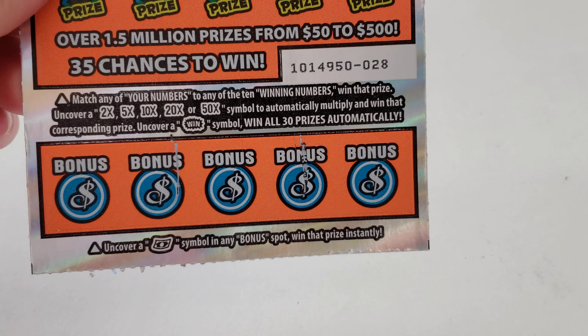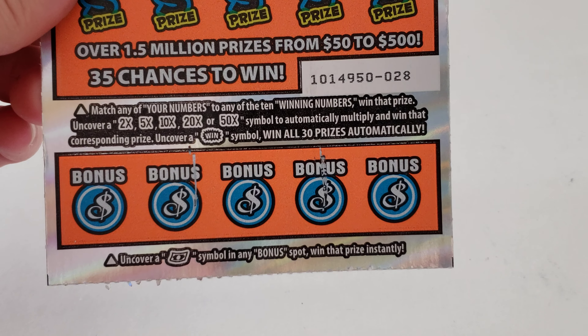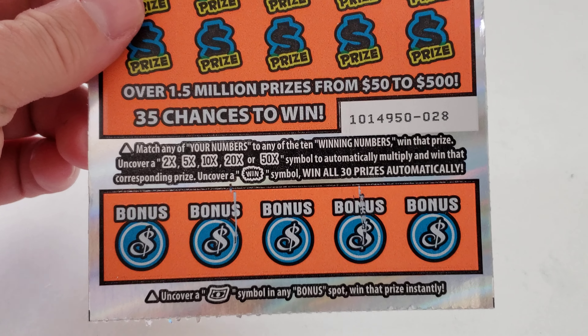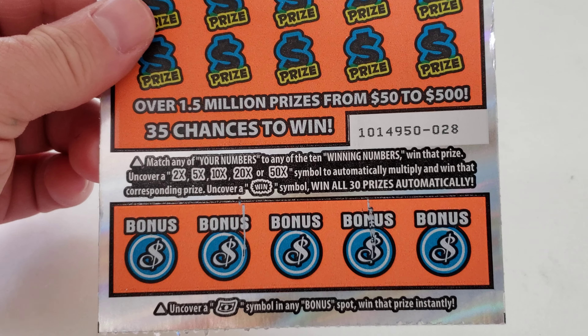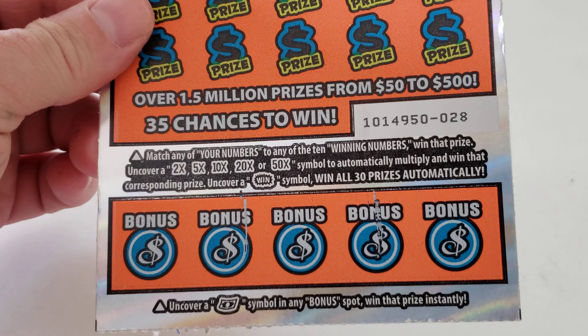Looking at the bottom portion first, the bonus area. Uncover a symbol in any bonus spot, win the prize instantly. In the main play area, match any of the numbers in the winning numbers, win that prize. Uncover a 2x, 5x, 20x, or 50x symbol to automatically win, multiplying that corresponding prize. Uncover the win symbol to get all 30 prizes.